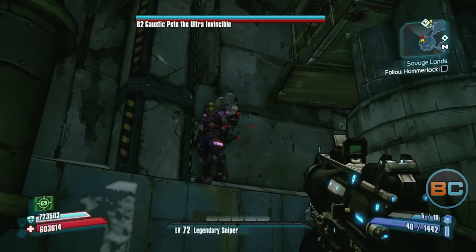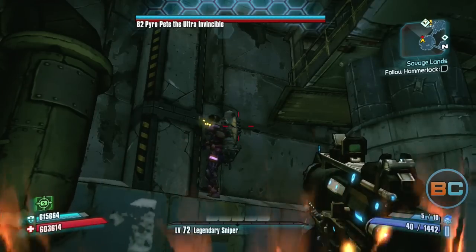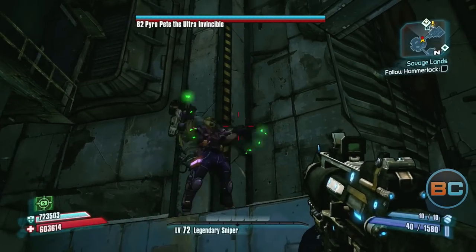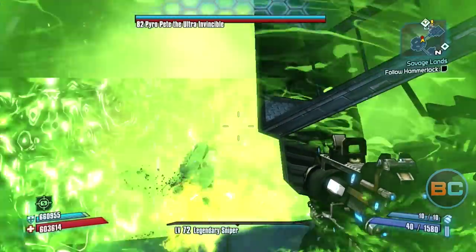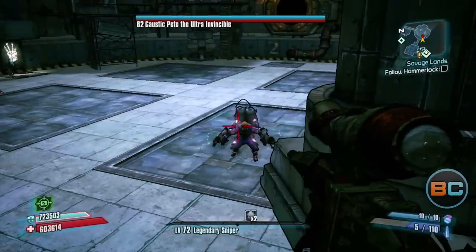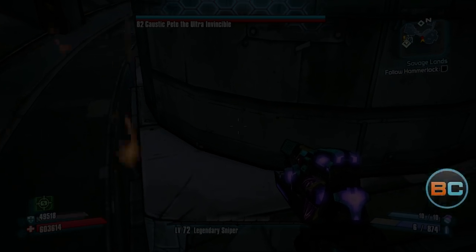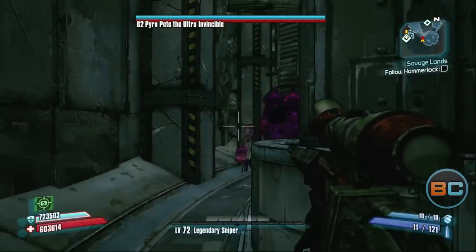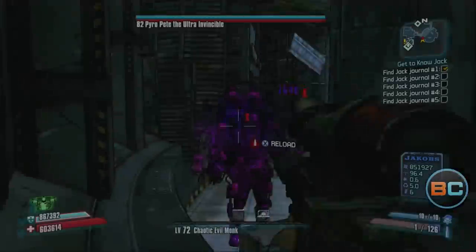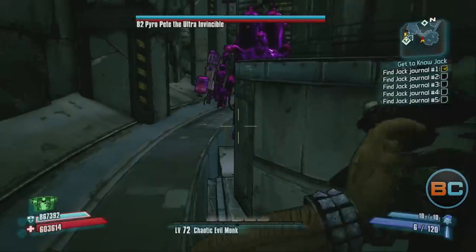There are a few things to be careful of while you're doing this. Pyra Pete will do caustic and incendiary blasts. Just before he does this, he'll make a warning sound and raise his arms. When you hear this, hide behind the pillar for protection as soon as you can. Also, Pyra Pete will continue to attempt to jump up on the ledge until he's successful. This is a good thing - once Pyra Pete is on the ledge, jump down. Now Pyra Pete is stuck up on the ledge and he's an easier target. Once you have successfully removed his helmet, he will quickly do a blast that you'll need to avoid.